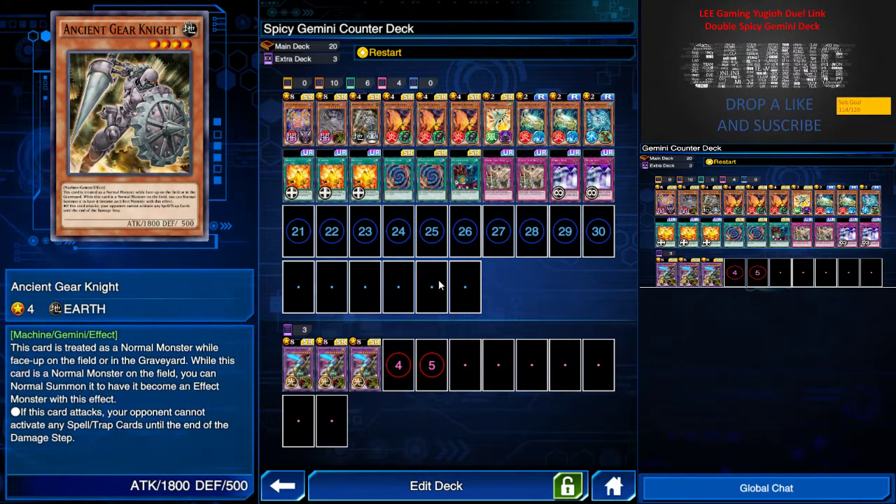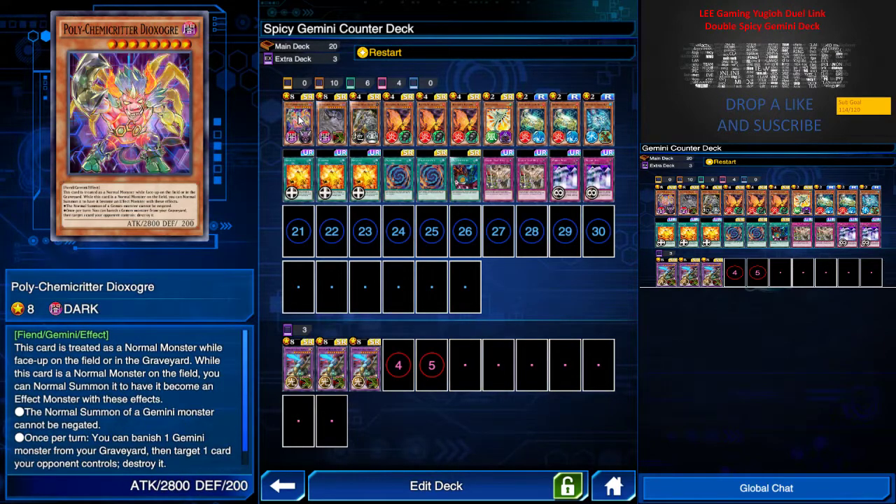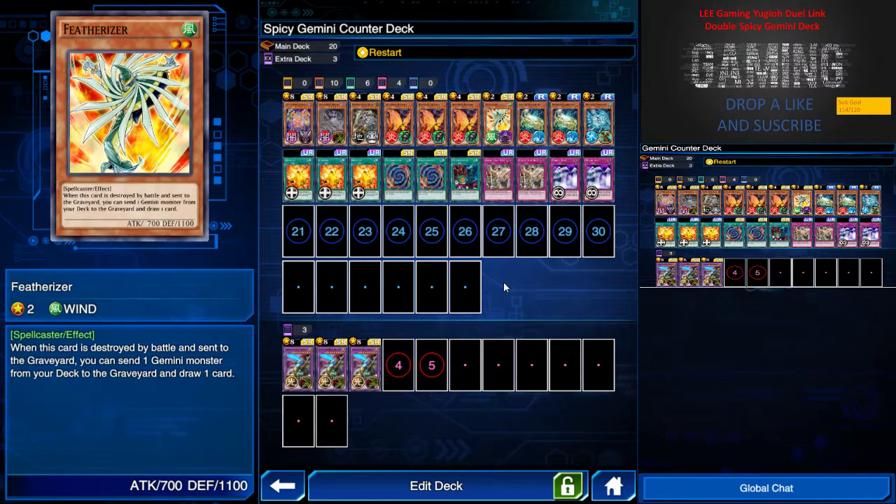Next is Ancient Gear Knight, a normal level 4 monster. If I normal or special summon it to my field, I can use its effect to negate all spell and trap cards when I attack. I have three Race Wing Butterfly, which is another core card of this deck. Its effect lets me tribute this card then target one Gemini monster in my graveyard — so I can target my Polychemy Critter or Dark Storm for OTK purposes. I also run one Fertilizer just to mill one Gemini monster from my deck to the graveyard and draw one card.